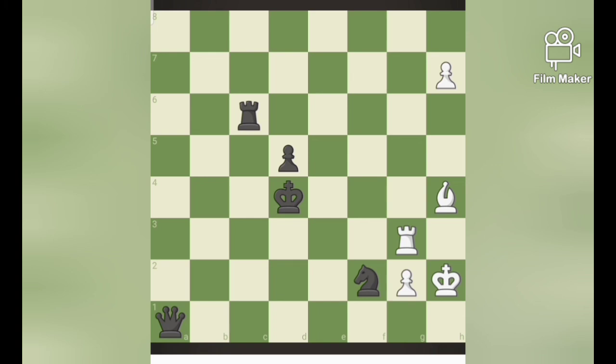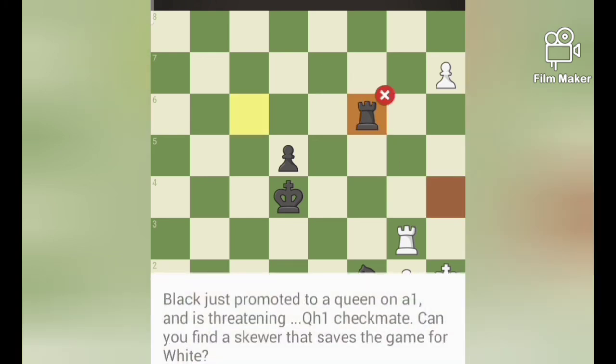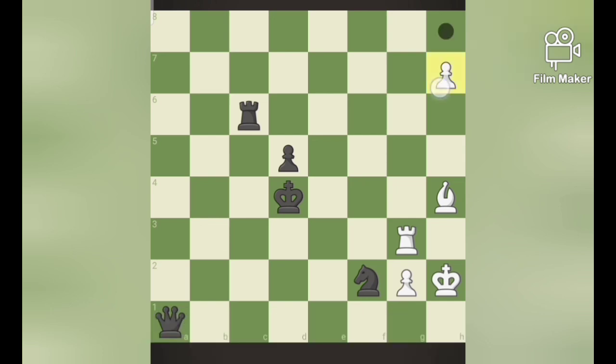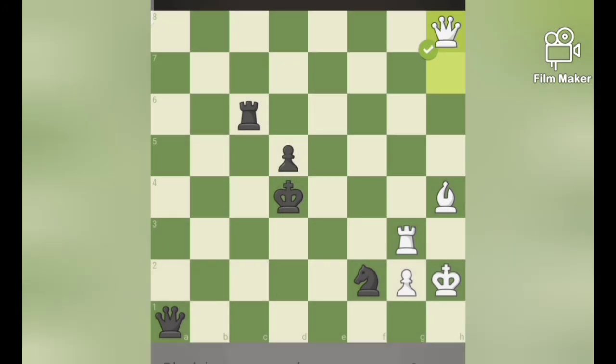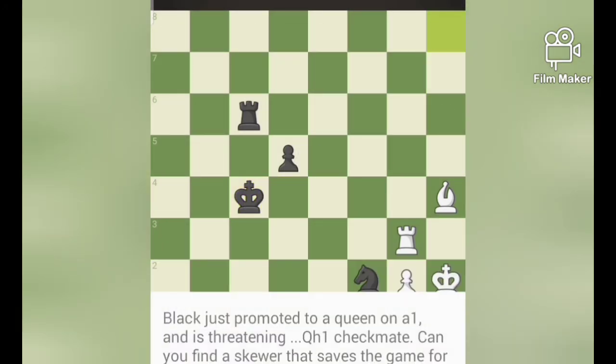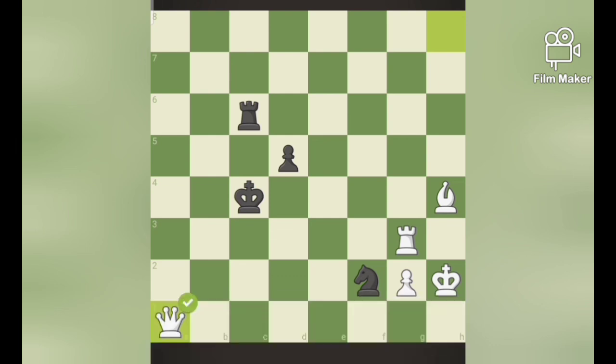Now let's move on to the next puzzle. If I move my bishop over here, the rook captures. So if I promote my pawn, which is placed on the second-to-last file, to a queen — that's a check to black. He has no other way; he must remove the threat, and we could easily capture the black queen. So this is skewer.